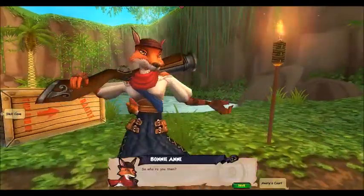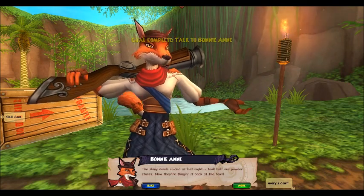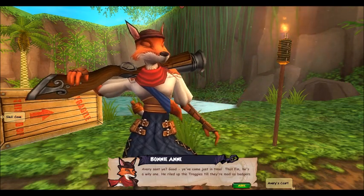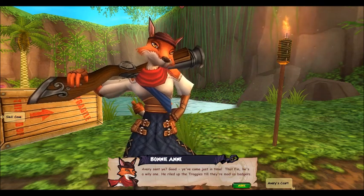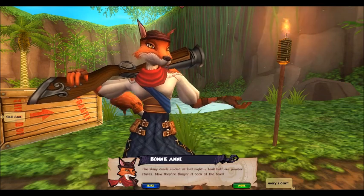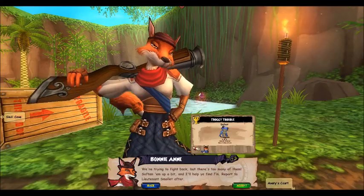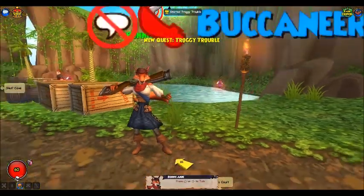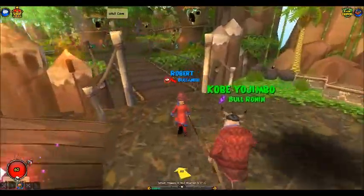So who are you then? Avery sent you. Good. You've come just in time. That Finn, he's a wily one. He riled up the Troggies till they're mad as badgers! The slimy devils raided us last night — took half our powder stores. Now they're flinging it back at the town. We're trying to fight back, but there's too many of them. Soften them up a bit and I'll help you find Finn. Report to Lieutenant Smollett after.